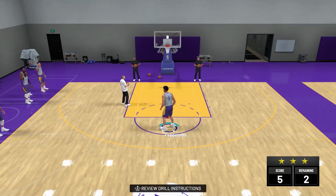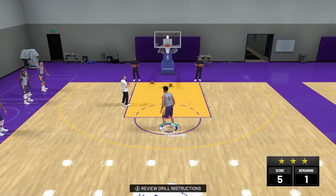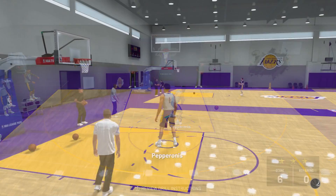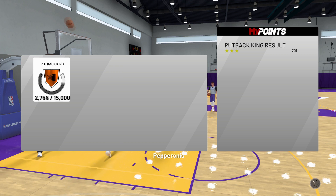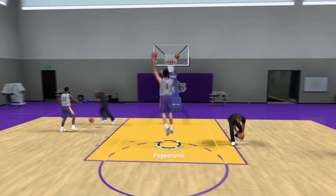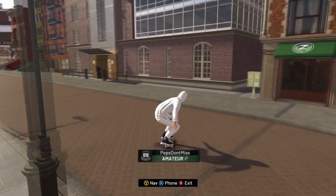The good thing about this is you only need to do it three times. You need to get the putback animation three times, and you get 10 tries, so you only have to succeed 30 percent of the time. It's a very easy drill and I know you guys will get it right away. I haven't been grinding for Putback King myself — I made this video because a lot of people have been requesting it: how do you get Putback King, the animation won't work in the Training Facility, is it possible to do it in MyCareer — these are all the questions people have been asking.